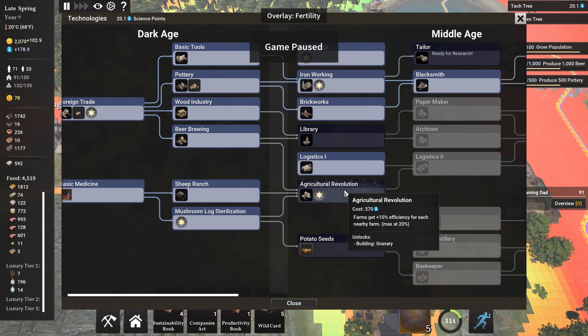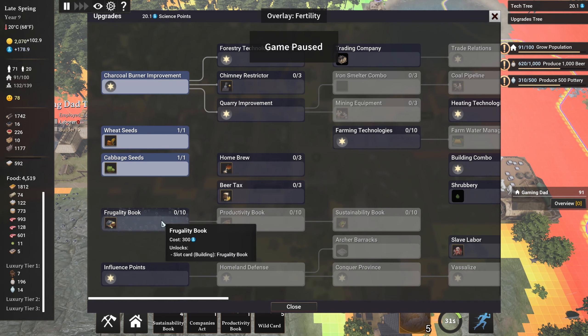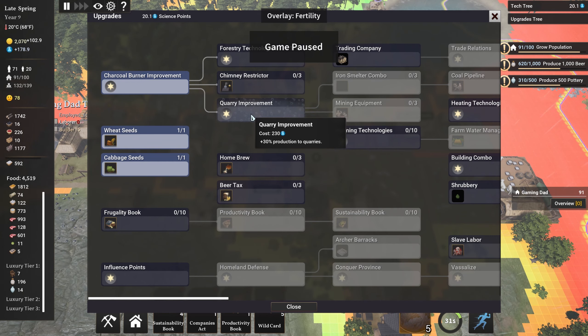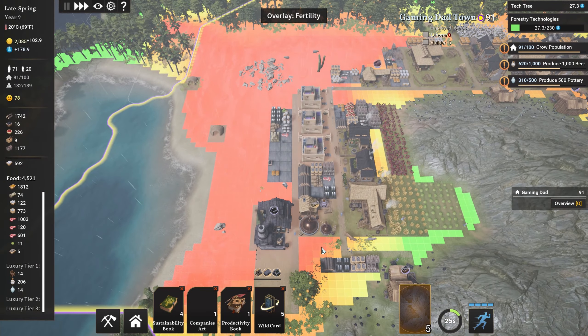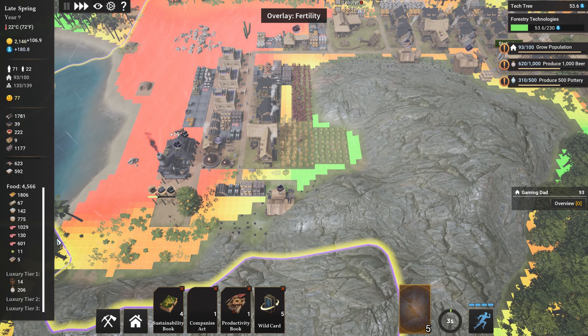The tailor is ready for research. Let's check the other tree — a frugality book, not really worth it. Going along the book tree: slave labor, plus 5% wood cutting yield, quarry improvement. I'm going to take the wood cutting yield for now because we are cutting down trees. You can't pick one from each of them as we found out last time. I'm still letting the cards go to wild cards — food I'm fine with, just waiting for more wheat.